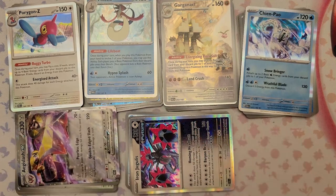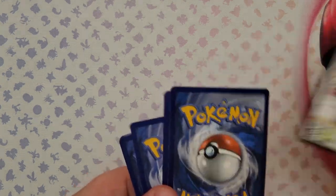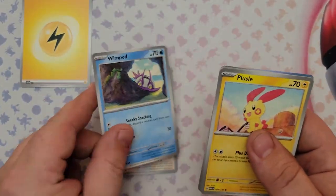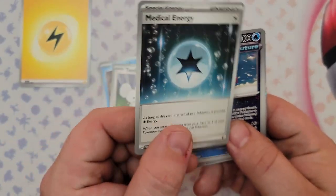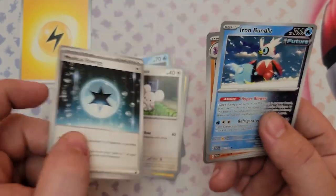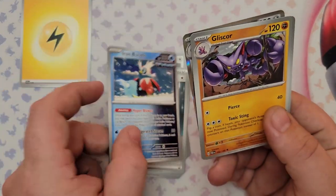That's our first six packs. Pack number seven: a Miltank, Wimpod, Plusle, Tandemaus, and Medical Energy — the special energy from the new set. As long as it's attached it provides colorless energy, and when you attach it from your hand to one of your Pokemon you heal 30 damage. So it's a potion and energy all in one. Be wary though — it's a special energy card.